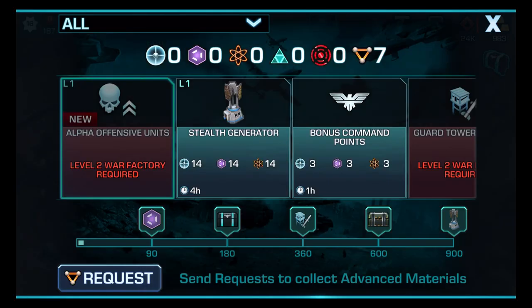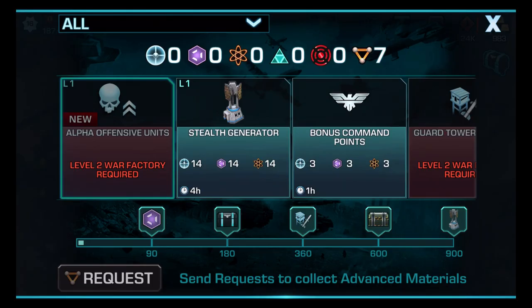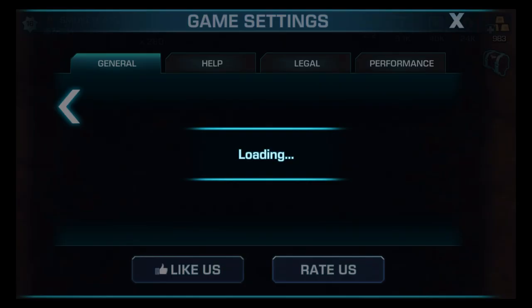Even though I did not have the war factory, it was still collecting advanced materials. So I can put out a request to all my other alliance members. I'm going to switch back to Ghost Cat.